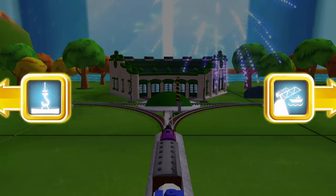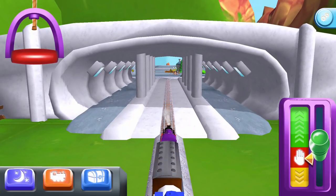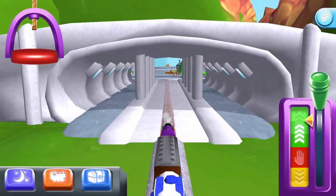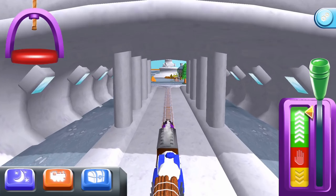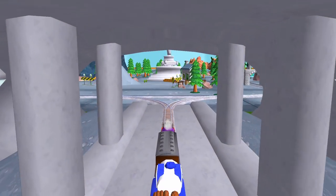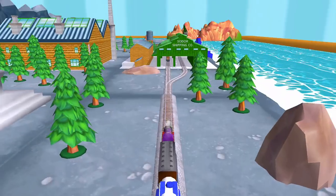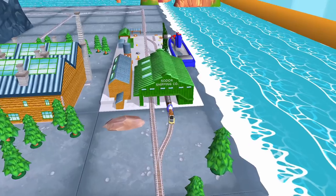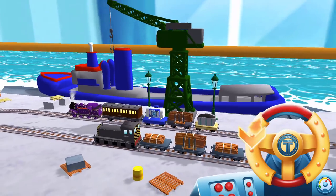Choose a direction. Left leads to the Brendam Docks — let's go! Left leads to the Sodor Steamworks. To the Brendam Docks, let's go! Can you help Cranky the Crane unload our friendly engine and put the special deliveries onto the boat? Wind the crank to lift and lower the deliveries.